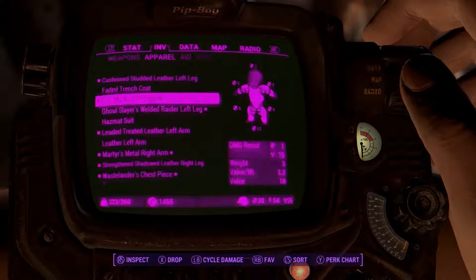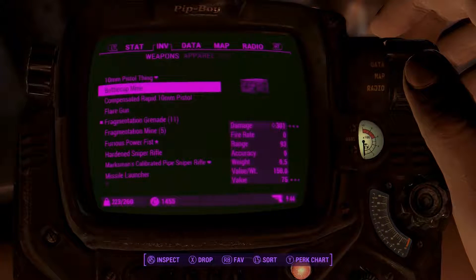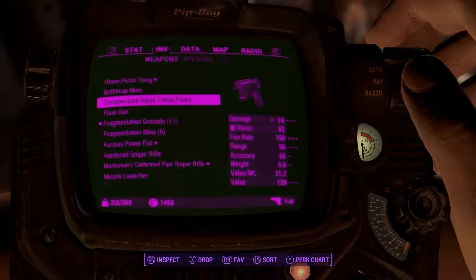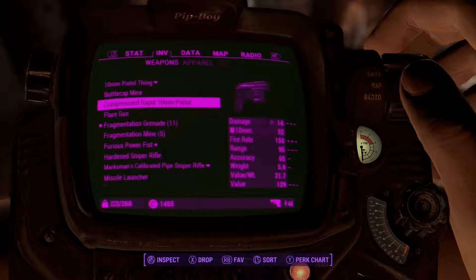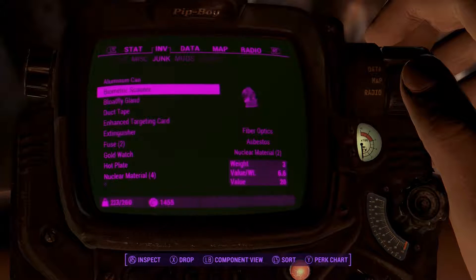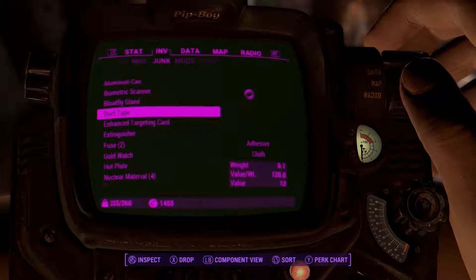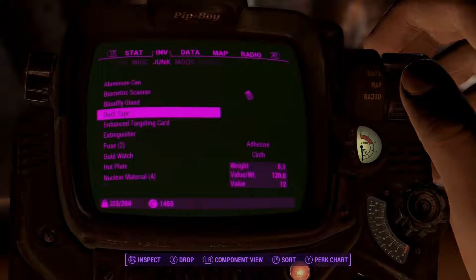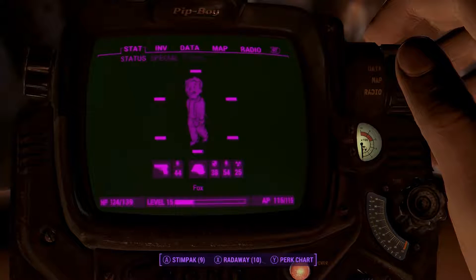None of these mods are cheats — most of them are just user interface stuff. For example, if you can see the second to bottom of the list, it says 'value per weight' — that was added in. It helps me analyze how valuable something might be if I pick it up. Like this thing is worth 6.6 caps per weight unit versus something worth 120 per weight. Not that helpful either, but I thought it was worth installing.